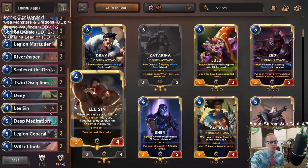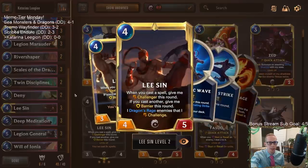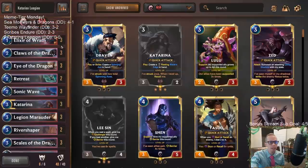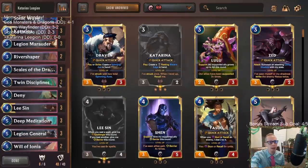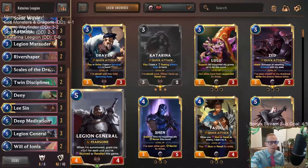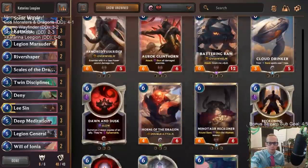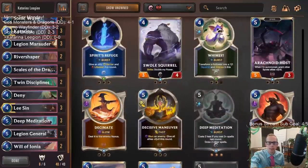A leveled up Katarina lets us rally, and having Lee Sin leveled up with rally is amazing. Each time you attack with Lee Sin you get to Dragon's Rage, so if you can attack two or three times a turn you get to challenge each one of those and get Dragon's Rage every single time. We also want to be attacking with Legion Marauder as much as possible - every time we attack, all allied Legion Marauders get plus one plus one.